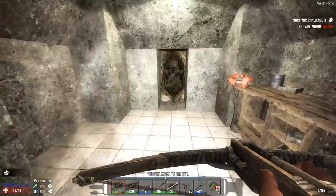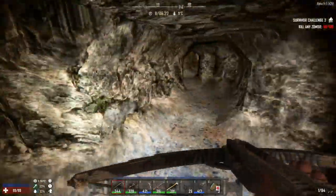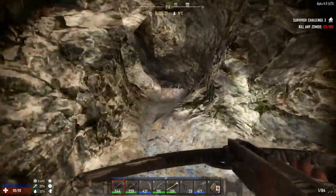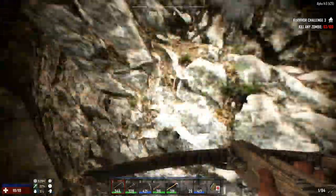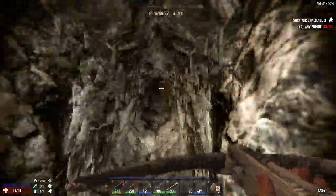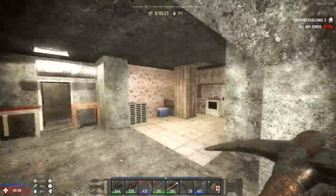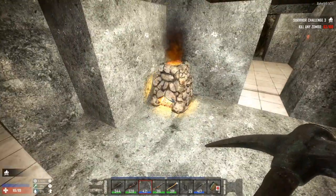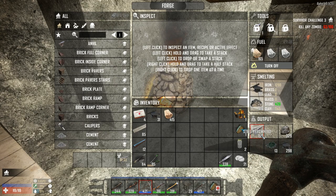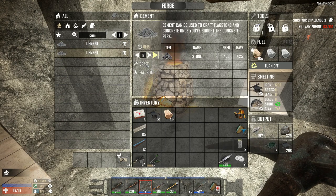We can level up our gun smithing by dismantling and creating bullets again. During the night I made a hole down to the bottom over here - we cannot go any further. I found a ore deposit - there's a ton of oil shale and stuff like that but we're not gonna deal with that today. I've actually unlocked steel crafting and concrete mixing as well, so I'm burning some materials over here.